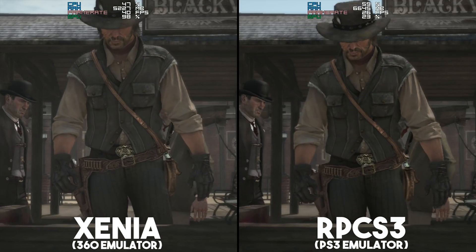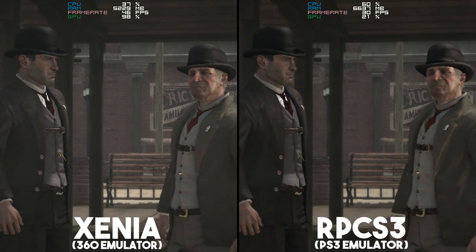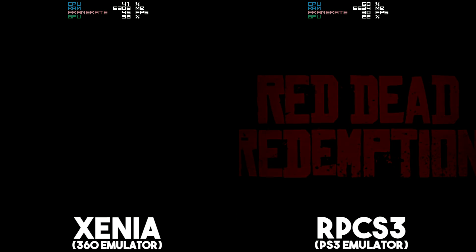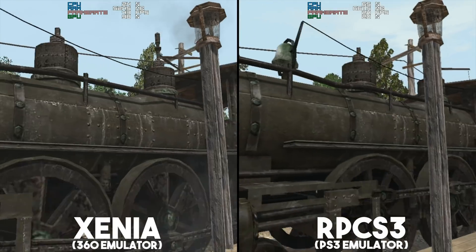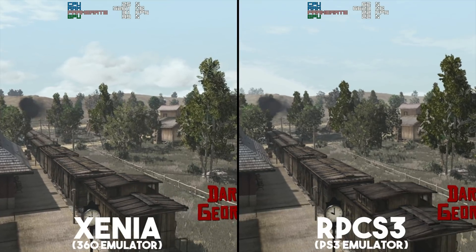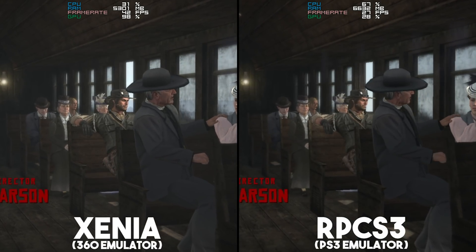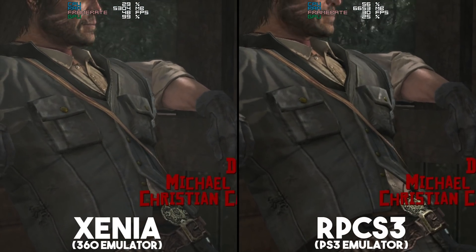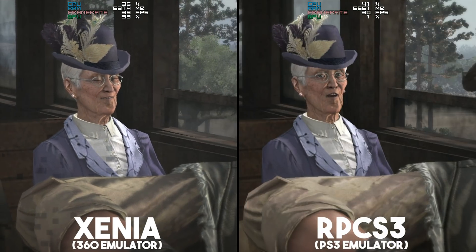Let's talk a little bit about the system specs used for this demonstration. The computer used for this comparison comprises of an i7-8700K, that's a 6-core 12-thread CPU clocked at 4.9GHz. The GPU used is an Nvidia GeForce GTX 1080 Ti, and the RAM used in both test cases was 16GB of Corsair Vengeance CL16 clocked at 3200MHz. For parity, I also had both copies of both games stored on the exact same hard drive — a 7200RPM Western Digital Blue.